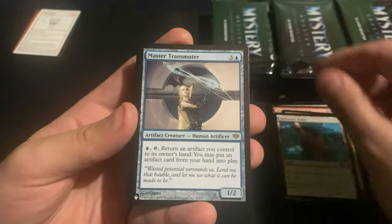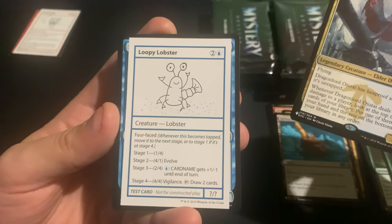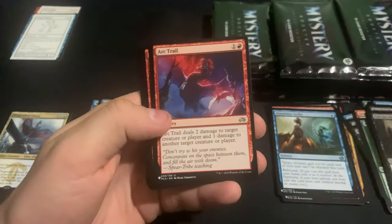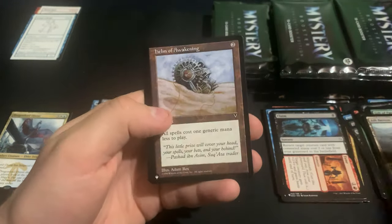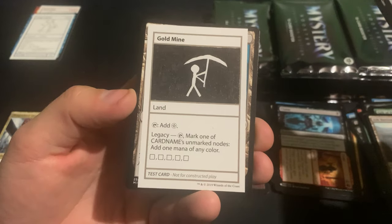Reliquary Tower is a decent uncommon. We got Master Transmuter and Dragonlord Ojutai with a Loopy Lobster. Helm of Awakening, decent uncommon, Cage Sun, and a Gold Mine.